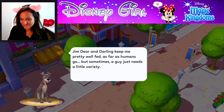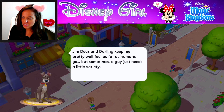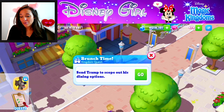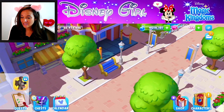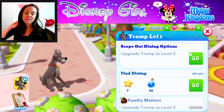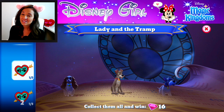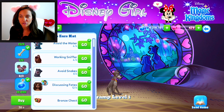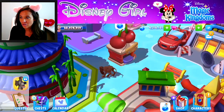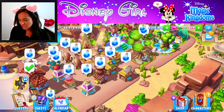'Jim, Darling keeps me pretty well fed as far as humans go, but sometimes a guy just needs a little variety.' Brunch time kingdom quest: send Tramp to scope out his dining options. He needs to be level two for this, so let's go ahead and do that. I'm hoping the attraction isn't going to be overly expensive, but we'll have to wait and see.